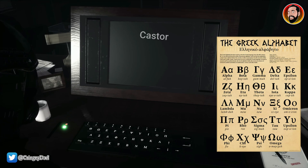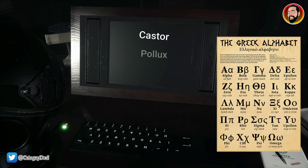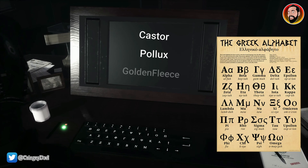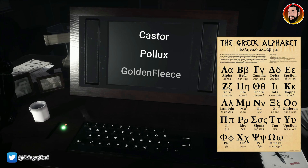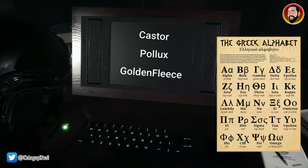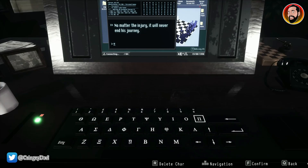The first answer is CASTOR — C-A-S-T-O-R. The second one is POLLUX — P-O-L-L-U-X. And then the third and final one is GOLDENFLEECE, which is all one word — G-O-L-D-E-N-F-L-E-E-C-E. As long as you press the correct letters on that keyboard, you will get that correct.